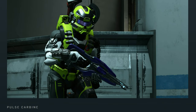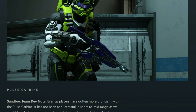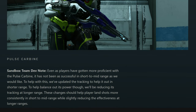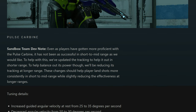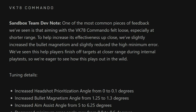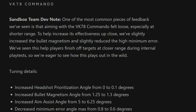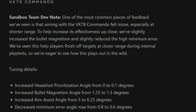Next is the pulse carbine. The pulse carbine is getting both a buff and a nerf. They are nerfing its long-range capabilities; however, they are increasing its tracking aggressively at short to mid ranges, so that it feels a lot more viable in 4v4 scenarios. Next is the commando. The commando is getting a pretty decent buff — they are increasing headshot prioritization, bullet magnetism, and aim assist, so the commando is going to become a much more viable precision weapon.